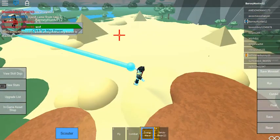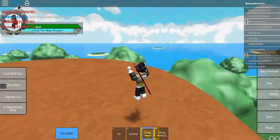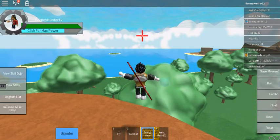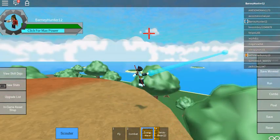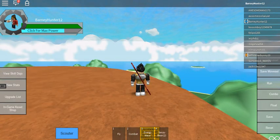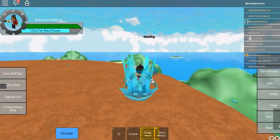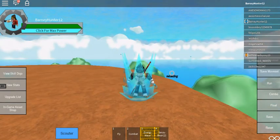We destroyed some of the rock there. You can see that when I use this, some of my power is used — that's actually my ki. Every time I use a ki skill, it uses up some of my ki. To get your ki back, hold Left Shift to charge your ki so you can use more abilities.